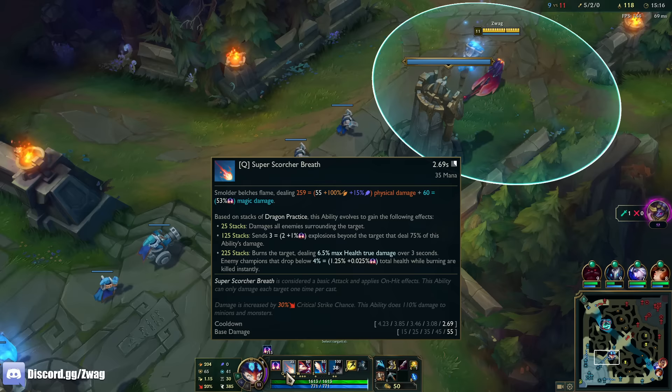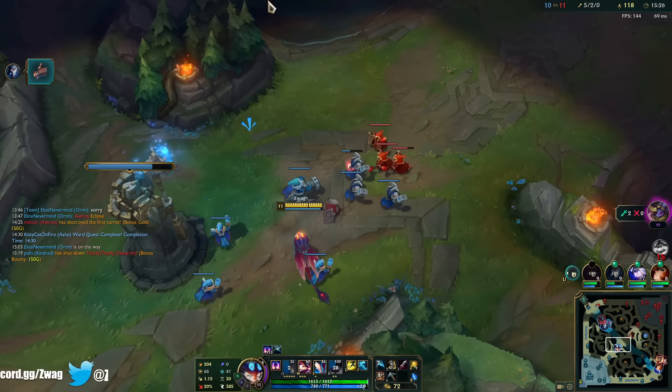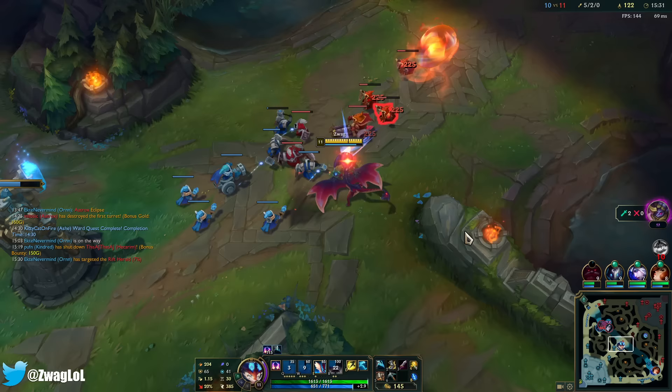So Quickblades is going to be really good — this ability already gets stronger from crit, and Quickblades increases it even more. And Quickblades is going to make it so I can Q a lot faster, so I won't need as much attack speed.